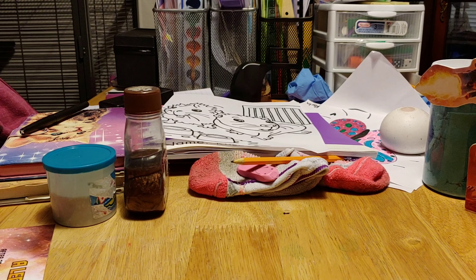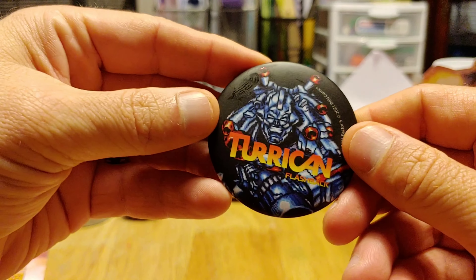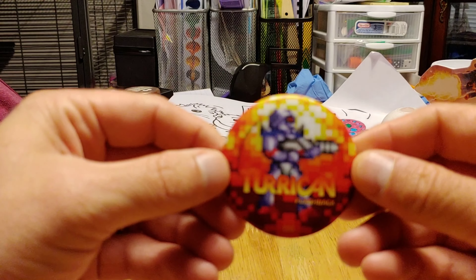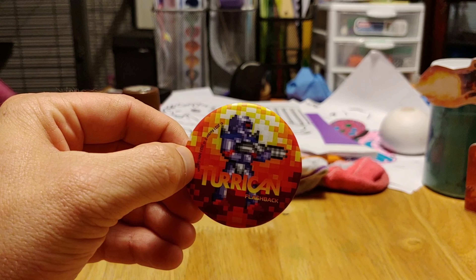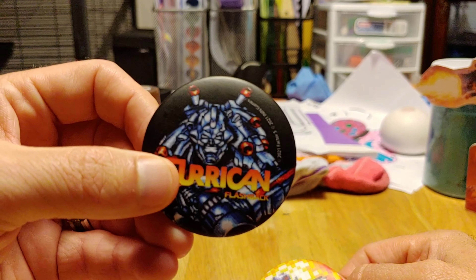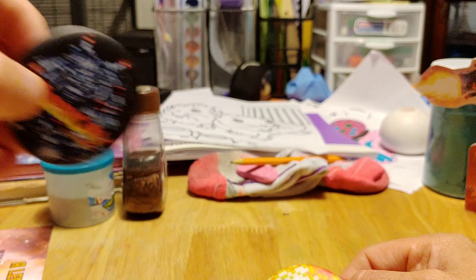Let's go ahead and check out the smaller items first. We've got two magnets here - here's the first Turrican magnet, and here's the second magnet. This one is from the first game I believe, and I'm not sure which one the other is from.